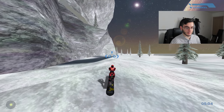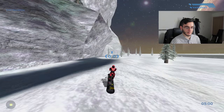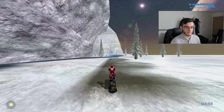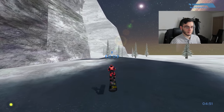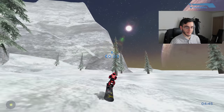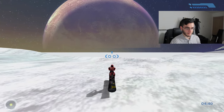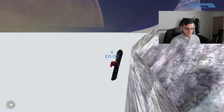I want to do a front flip — oh, that's how you do it! I need to find like a mini hill. There we go! But that's not the place to go.